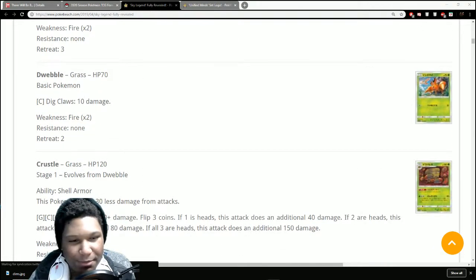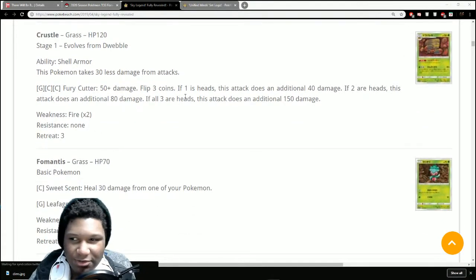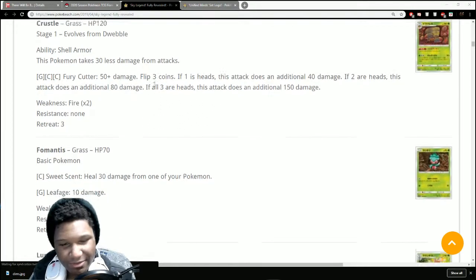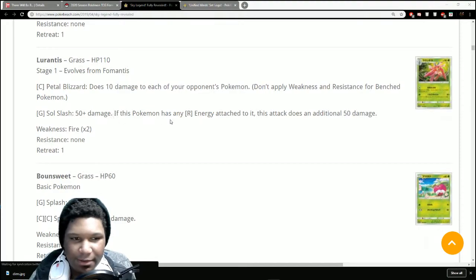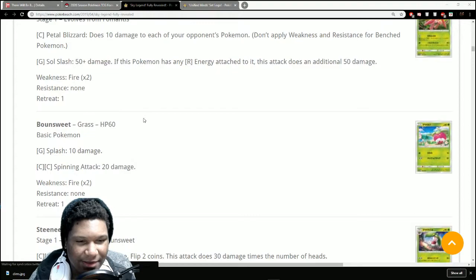We've got Dwebble — Shell Armor reduces damage by 30, Fury Cutter does 50 plus: flip three coins, additional 40 for one heads, 80 for two, 150 for all three, for three energy — not very good. Then Lurantis at 110 HP — does 10 damage to each of your opponent's Pokemon with one attack. Soul Slash is 50 plus, doing an additional 50 if this Pokemon has any Special Energy attached. 100 for two is mediocre at best.